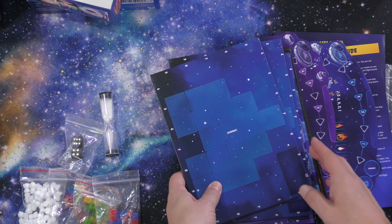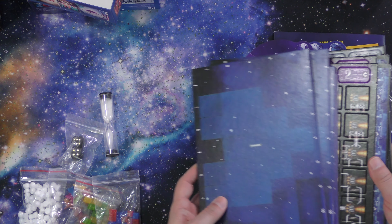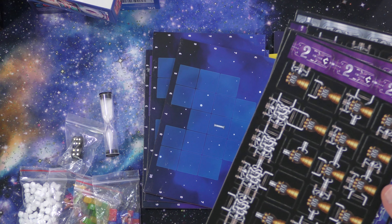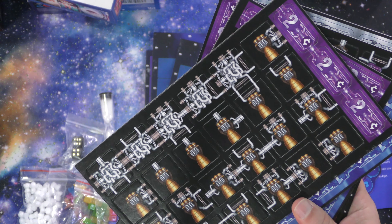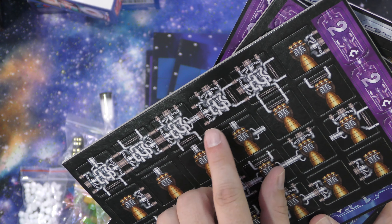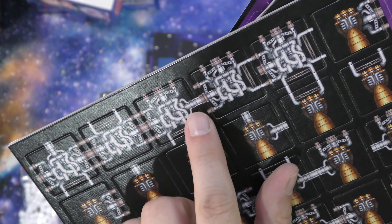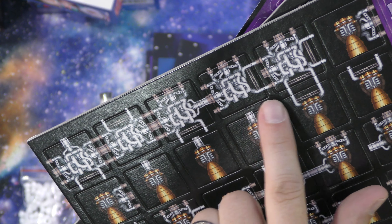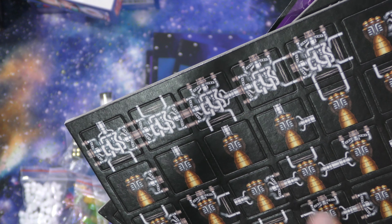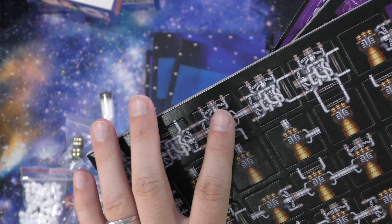When you use these pieces on your ship, you have different options. Some of these are just connectors, and you can see the different types of connections — there are three here, two here, or none here. You have to make those connect with the pieces next to it. These are engines; you've got to have engines on your ship to get it to go.